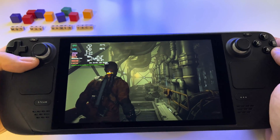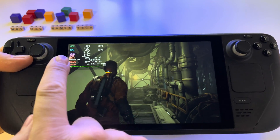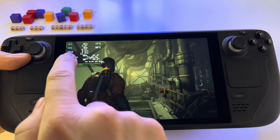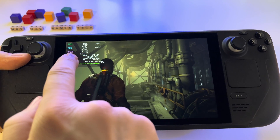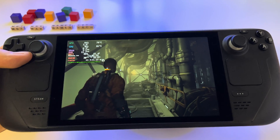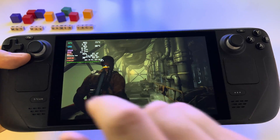Right now I have the minimum option selected — 256 megabytes — and as you can see here we get 3.1 gigabytes of VRAM and 11.74 gigabytes of RAM available. Let's test The Callisto Protocol.